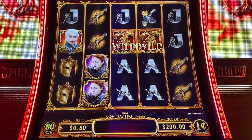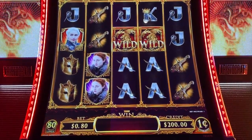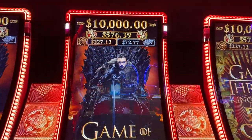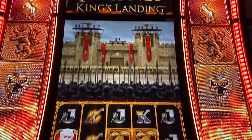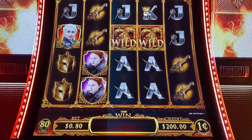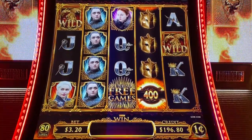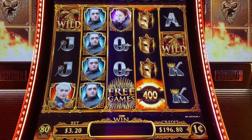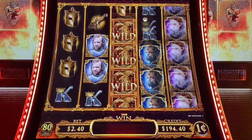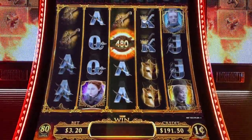Okay, here's my first attempt at the new Game of Thrones King's Landing by Aristocrats. This is in their super tall cabinet. Got the money in, volume is up. Minimum bet is $0.80 to $4.80 at the Penny Deno. This is at Yamaba Casino. Let's stick with $3.20 for a little bit, see how that goes.